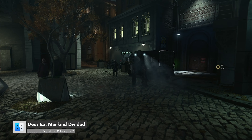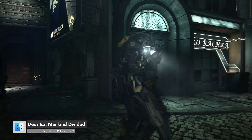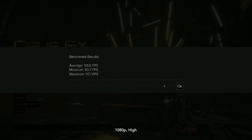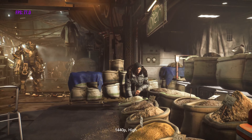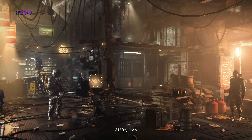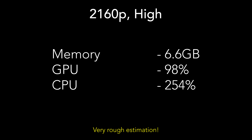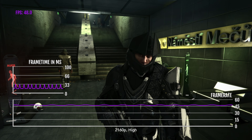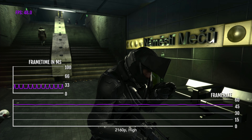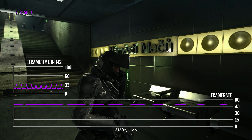Deus Ex Mankind Divided: at 1080p high, it sees 101.6 FPS. At 1440p high, it receives 78.5 FPS. At 4K high, we're seeing 36.5 FPS, using up to 6.6 gigabytes of RAM, 98% of the GPU, and 254% of the CPU. Quite impressive performance overall, especially considering the game is running on an old version of Metal and isn't optimized at all for Apple Silicon or Rosetta 2.